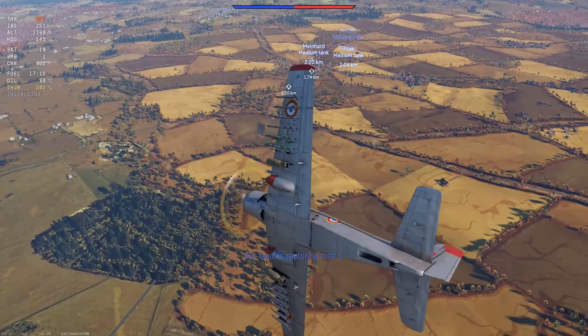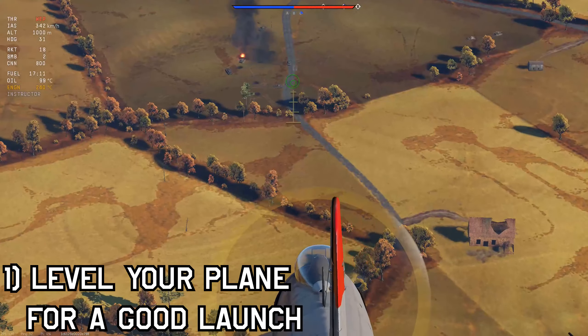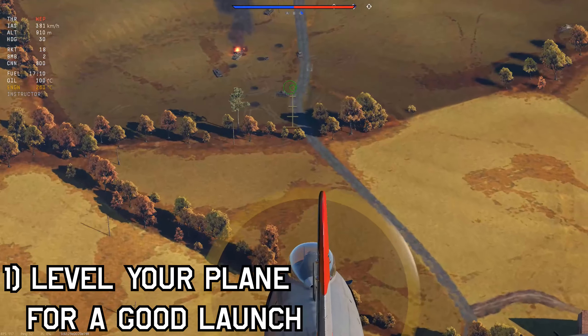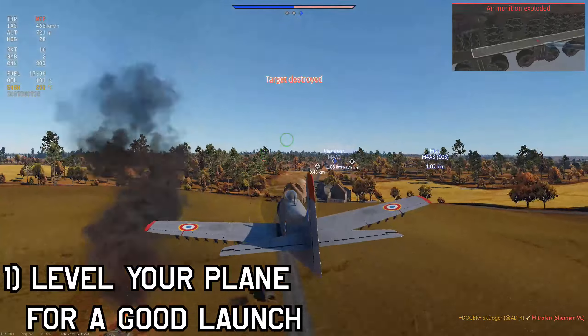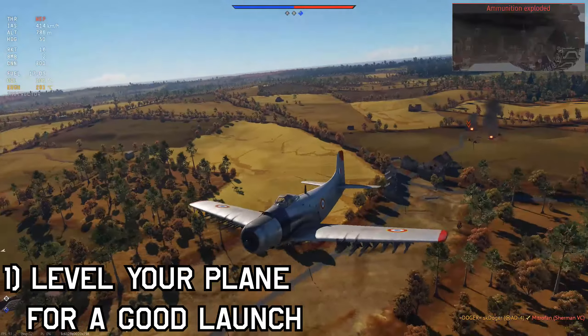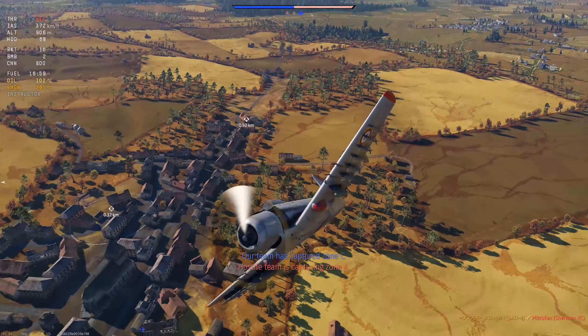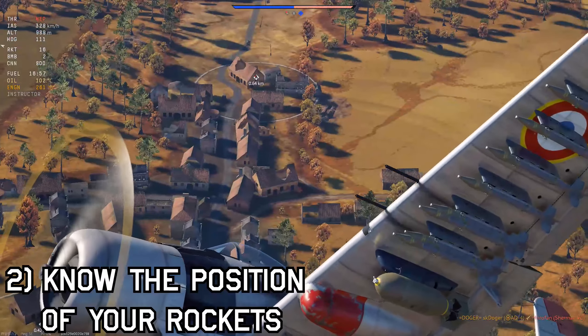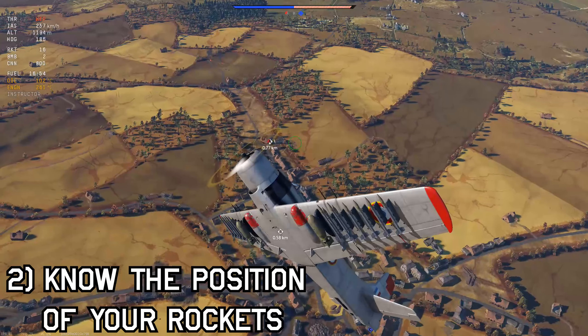Now that aiming is out of the way, let's talk about some important factors. First off, you need to level your plane for a good launch — if your plane is doing lots of rolls, aiming rockets will be a lot harder. To make it easier, keep your plane level and fire when you're positioned correctly. This is where the ailerons come in. Remember when I told you to set a keybind for your ailerons? They're very important to keep your plane straight. If you're still wiggling after a turn, level out your plane and then launch your rockets.